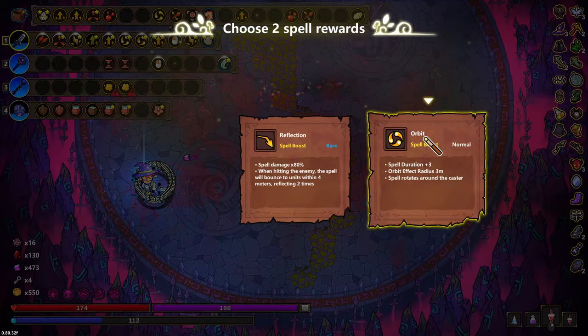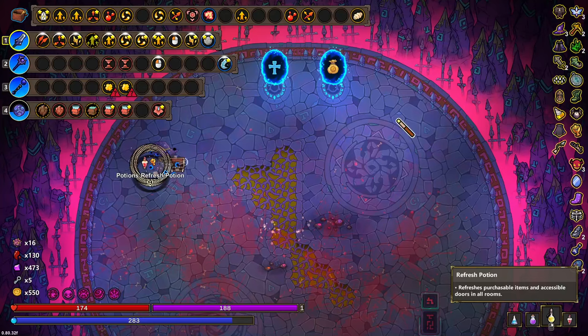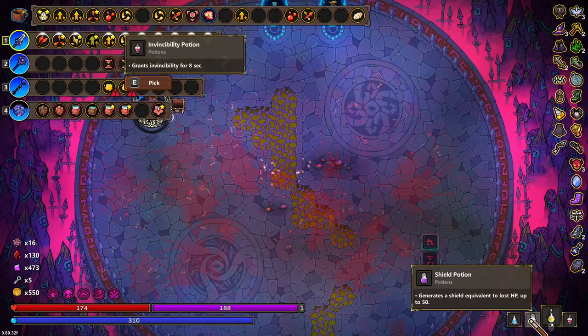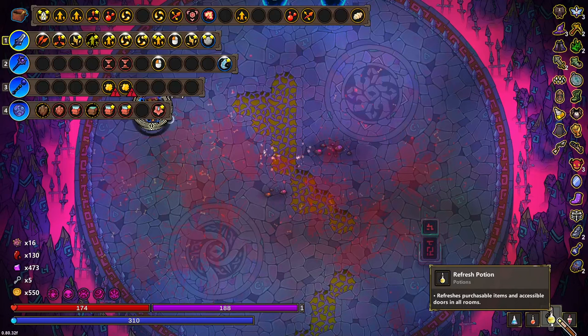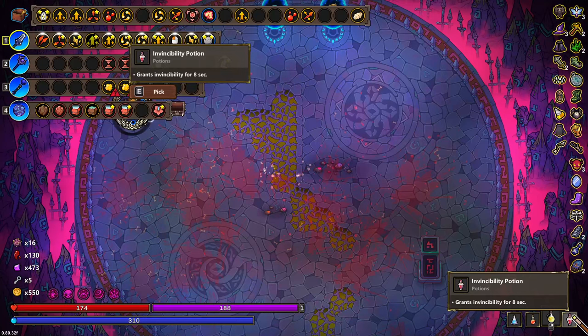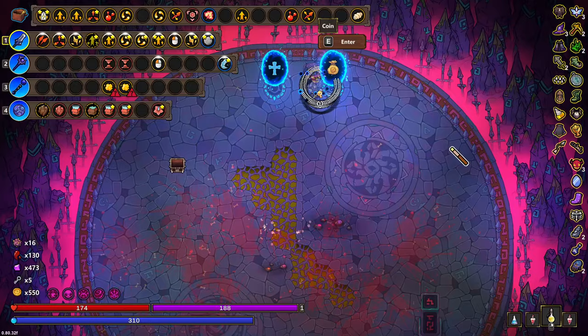Orbit — I already have one, and I'm not really trying to get a rare. I already have a rare to re-roll. Refresh potion. Generate shields equal to lost HP — cool. Locksmith potion — actually could be useful. I don't think it will be, but it could be. Just drink it — it's worth like one key, maybe two.